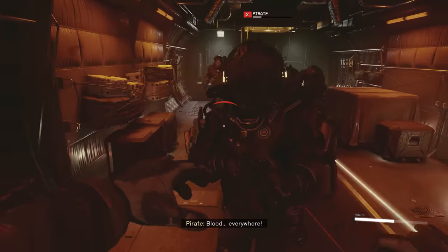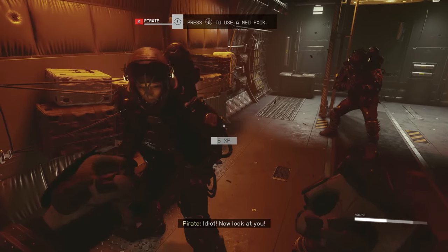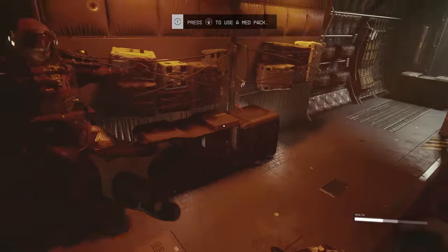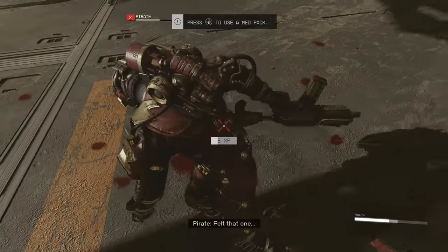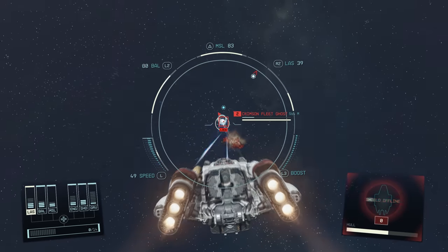I finally made it to my first fist fight with some pirates and immediately rushed them to give them all a taste of my fist - they're all thoroughly enjoying it. I figured you could do a power punch the same way you do it in Skyrim by holding the attack button down, but it's actually the right stick in this game and it's less of a power punch and more of an uppercut straight to the jaw.